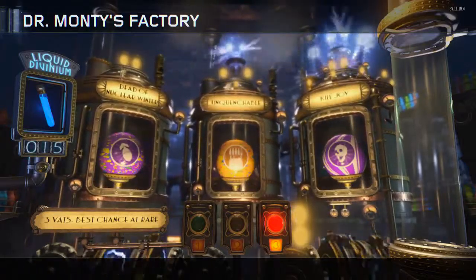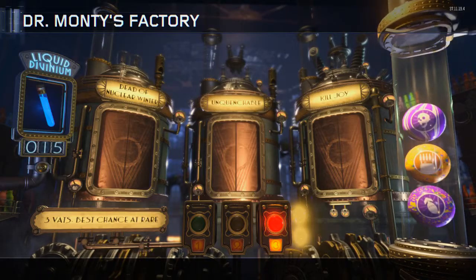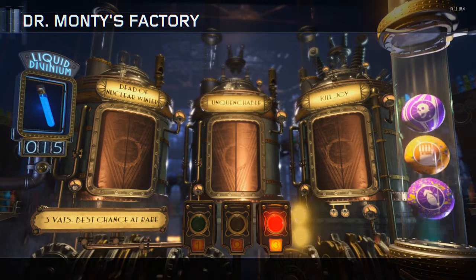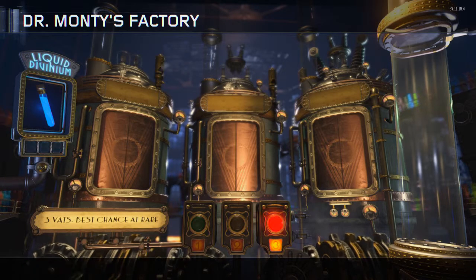Give me a Perkaholic — Unquenchable, okay, I'll take an Unquenchable, and an Insta Kill, and a Nuke spawn-in. So we're halfway through — we've got an Aftertaste and an Unquenchable and an On the House. That is the highlight so far, so hopefully we finish out with a bang on the second half.